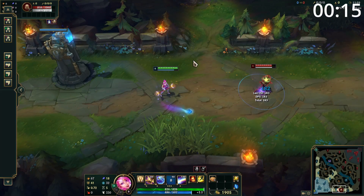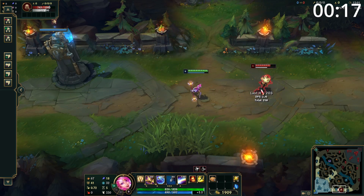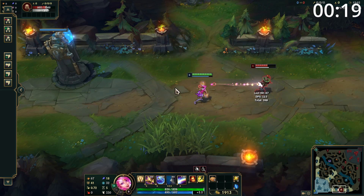Lux's passive applies a mark to anyone hit with a damaging ability. You can then detonate this mark by auto attacking, which will deal bonus magic damage.